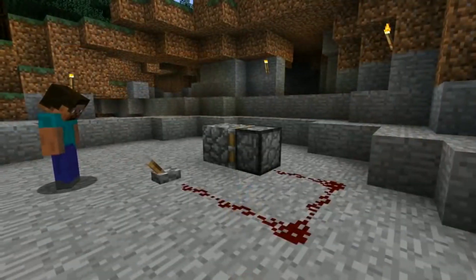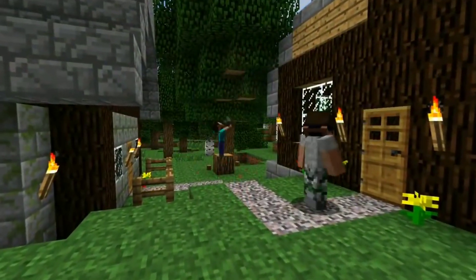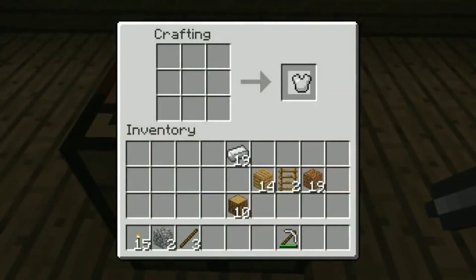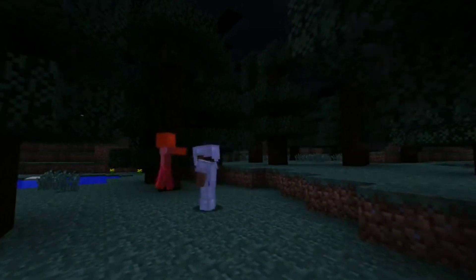Furthermore, the rewards won't disappear even when you are facing in-game crashes. Once the game reloads after the fix, head back to the camp and you should see the rewards waiting for you. All the chests will be present there and you should easily be able to equip them.